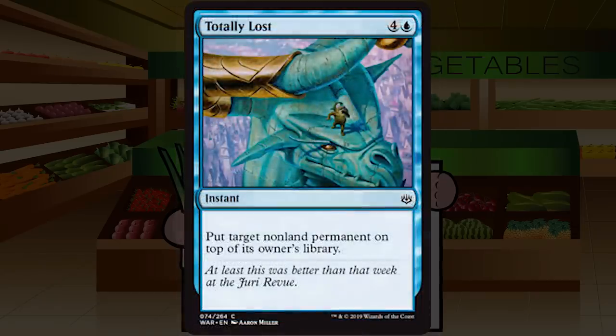Totally Lost is a reprint — four and a blue for an instant at common: put target non-land permanent on top of its owner's library. It's expensive but the effect is good, especially at instant speed. We saw this in Return to Ravnica and M19 and it was totally fine. I think this format is going to be slow, which means this card is going to be very playable. It absolutely murders Amass armies, which is fantastic. C+ for Totally Lost — five mana is a lot, but I think it's fine.